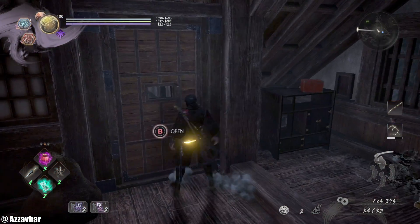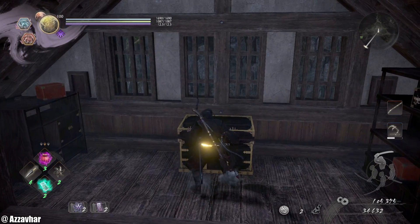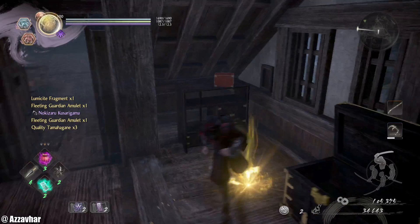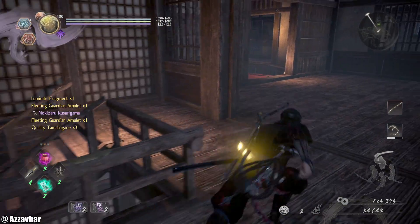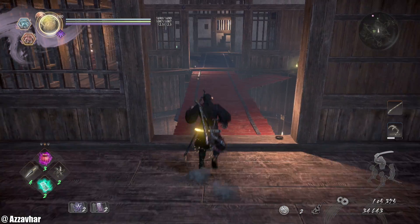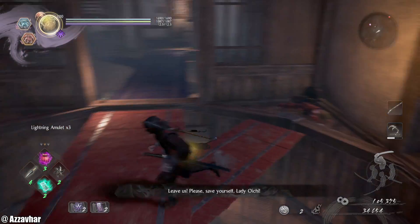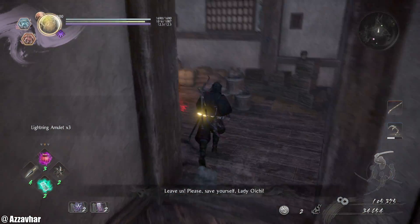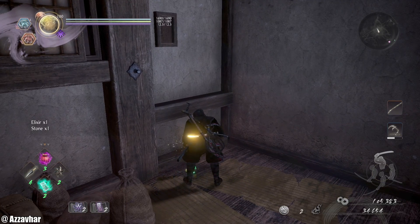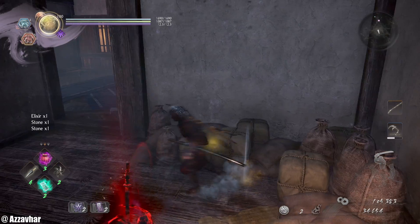Get that door, get this treasure chest. Technically the way forward is that way, but we've got some bits and bobs to do first. Grab that — there's a Kodama hidden in this corner, so grab that Kodama. Smash these for some extra stuff. Then we need to drop down both of these areas — there are two gaps we can now fall down.